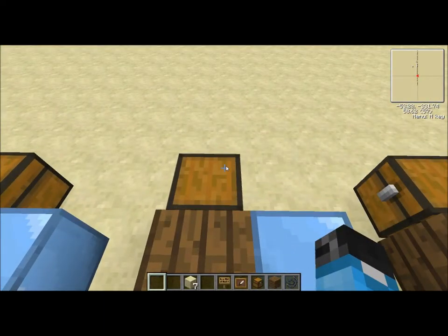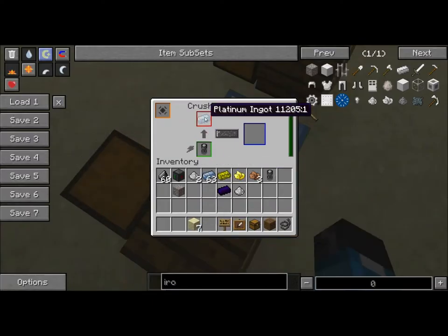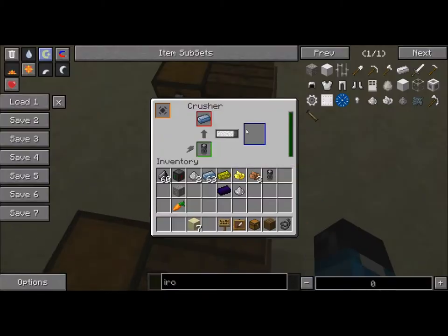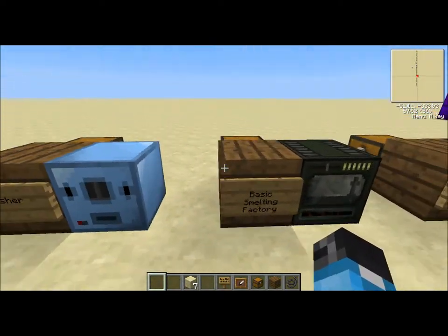Next we've got the crusher, which is going to be used to crush your ingots back into dust, and it also is going to be used to make biofuel out of natural substances. That'll turn this platinum ingot into dust. Then we can grab a carrot, and I'll show you how it makes biofuel. So for every natural ingredient, you get two biofuel, which can later be used in the line to make energy.